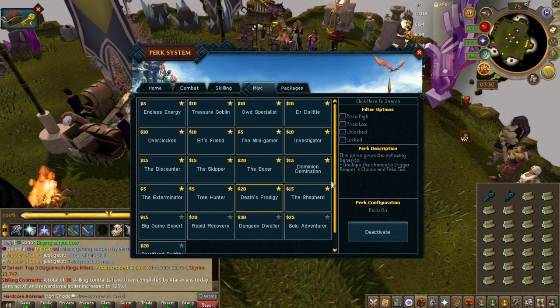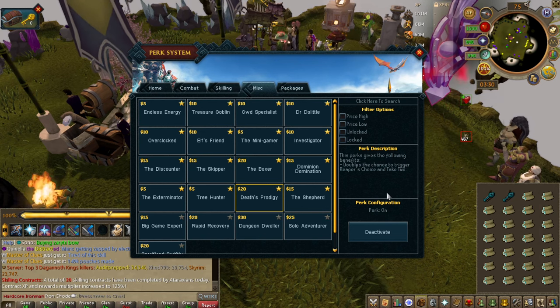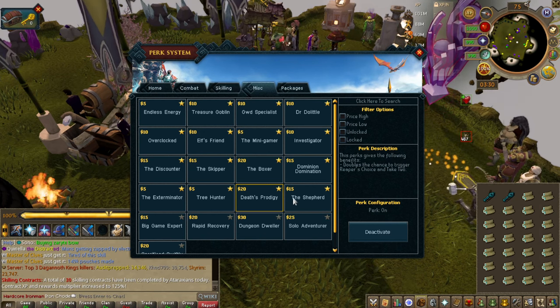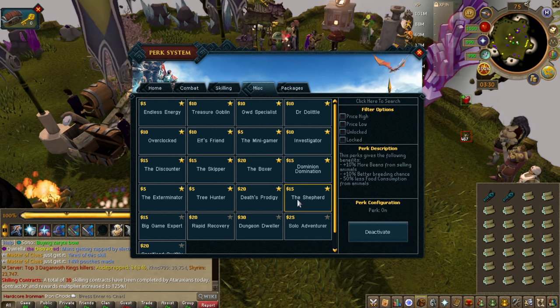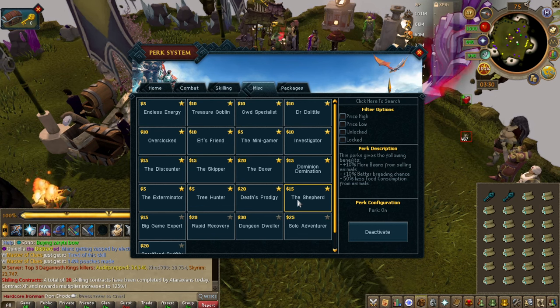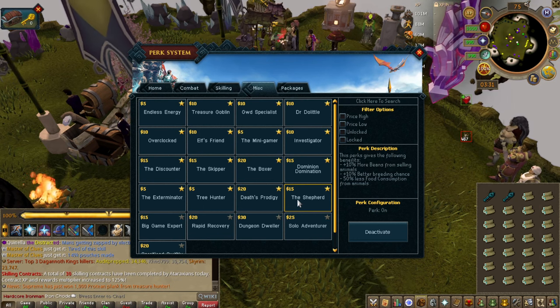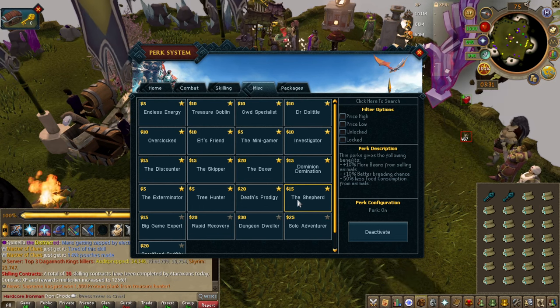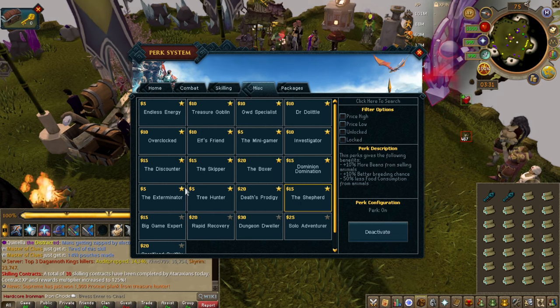It's a bit of a wall to get over, but then Death's Prodigy is very worth it because those perks are very worth it. The Shepherd — this is for player-owned farms. Good perk if you plan on doing a lot of player-owned farms, which you likely will in the late game when you're looking for the potions, bombs, and power burst materials.